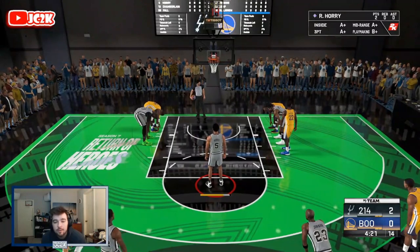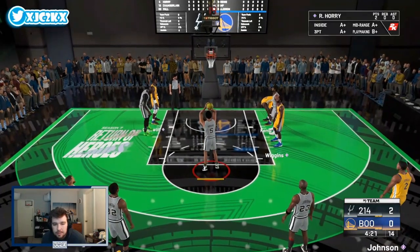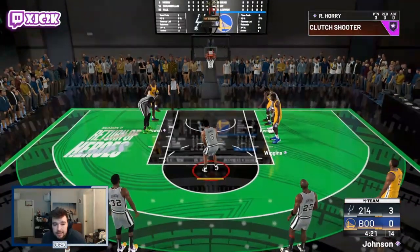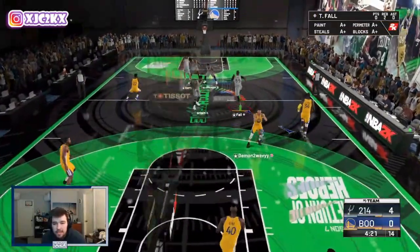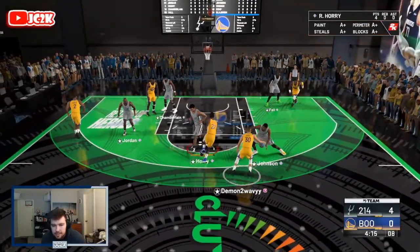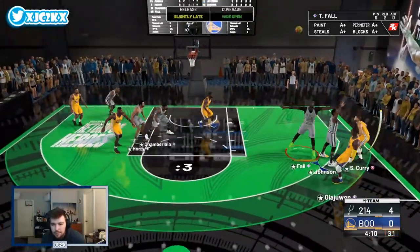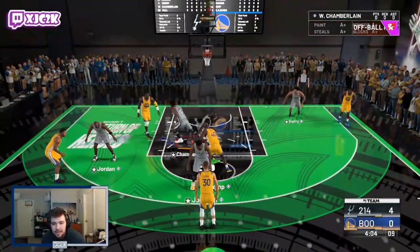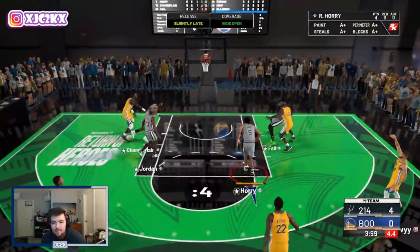Going baseline and drawing another foul for more free throws. This Robert Ori card is definitely a super solid small forward — good size at 6'10", and once you add a couple of badges he'll be a more complete defender and playmaker. He's definitely got a great jump shot as well. He's playing better than I expected. We have a four to zero lead in this final game. Let's play some defense — cut off the baseline, beautiful. Wilt can guard anybody.